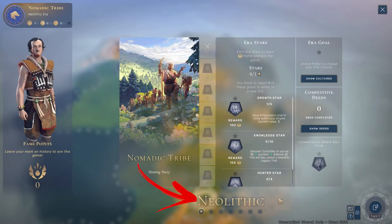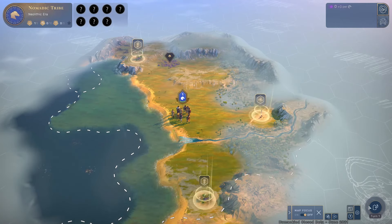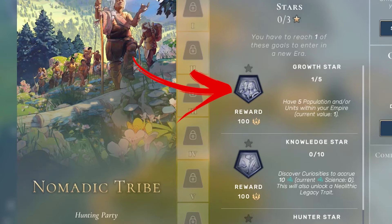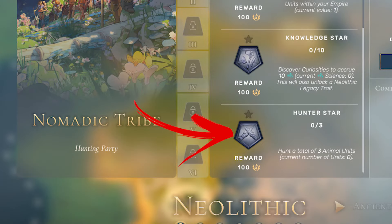The game starts from the Neolithic era, and you will have one hunting party to start with. In this era, your main goal can be seen in the era Stars, which consists of growing your population to 5, discovering 10 curiosities, and hunting down 3 wild animals.